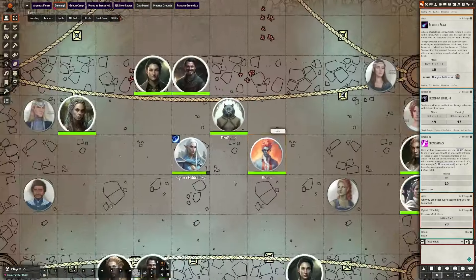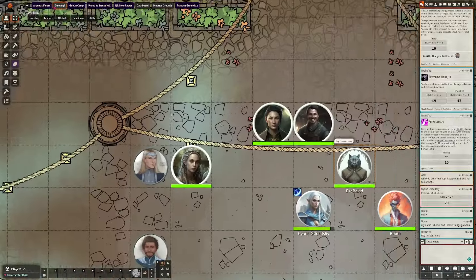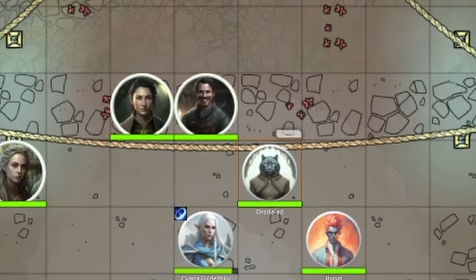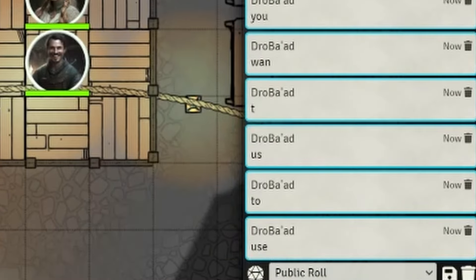These are general things that most DMs try to change before they run a game, so a lot of these are just core settings. The biggest one I immediately change is the chat bubbles. It's perfectly fine to have chat bubbles up when your players want to type something in, but the big thing is the pan-to-speaker option. If you have that checked, it immediately pans to whoever's typing in the bubble — and that is a huge distraction for me as a player and as a DM because my entire screen just moved to focus on this player. I don't know why that's automatically checked to begin with because it's definitely not user-friendly.